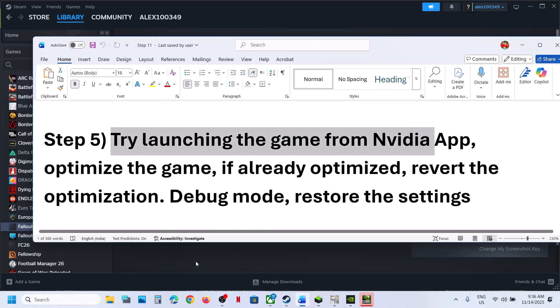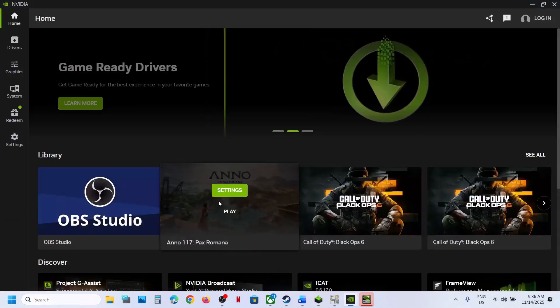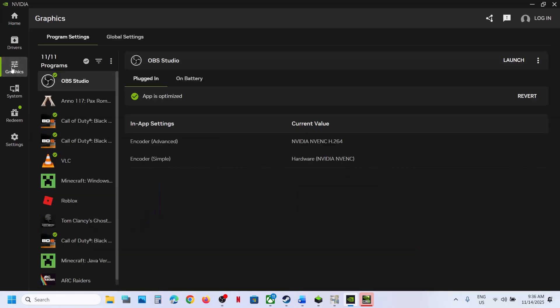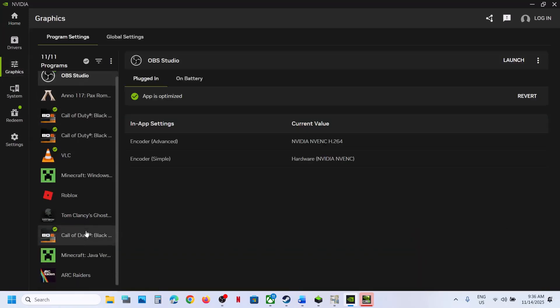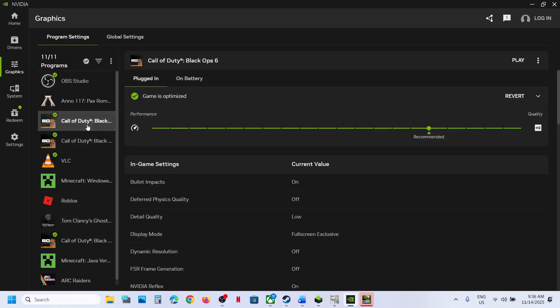The next step is to try launching the game from the NVIDIA app. NVIDIA users can open the NVIDIA app. If you see the game, click on it, or go to Graphics and find Fallout 4. Select Fallout 4 and launch the game from here. If that does not work, you can optimize the game — click on Optimize and then launch the game and check. If it is already optimized but you're still facing the problem, you can revert the optimization and then launch the game and check.